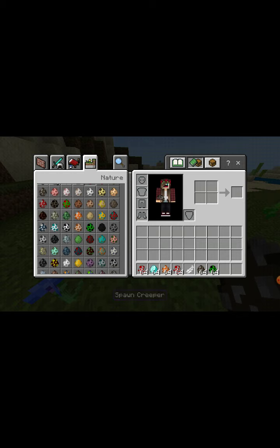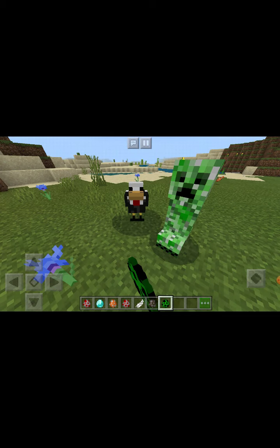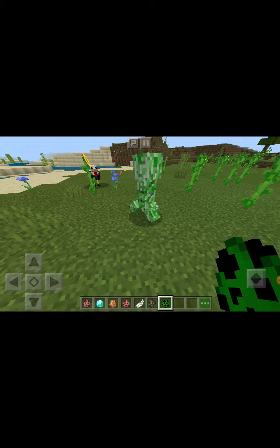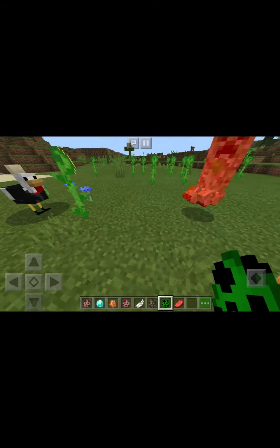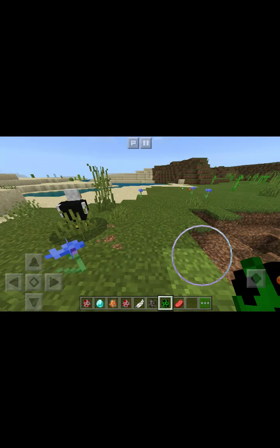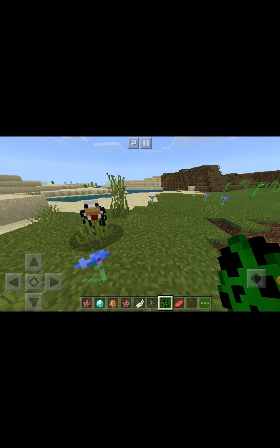Here's even better. See this creeper? Rest in peace, chicken, rest in peace. But if I hit it, the chicken goes after it no matter what. So this chicken is so loyal to you that even if it risks its life, it will still fight — it will literally fight until it dies.